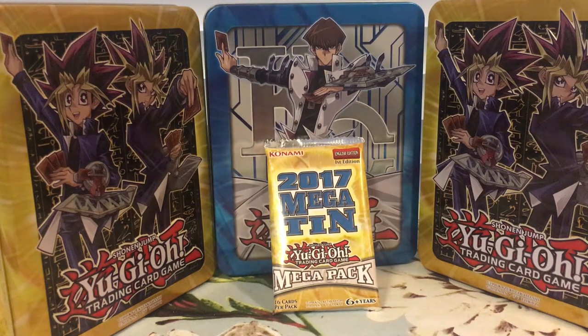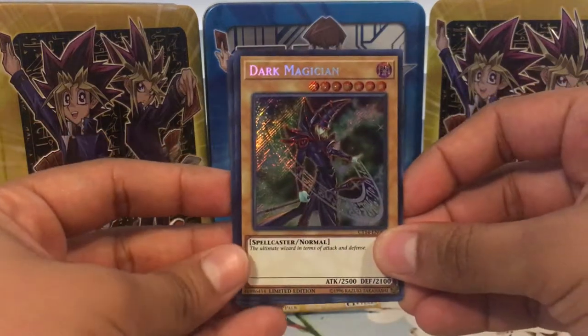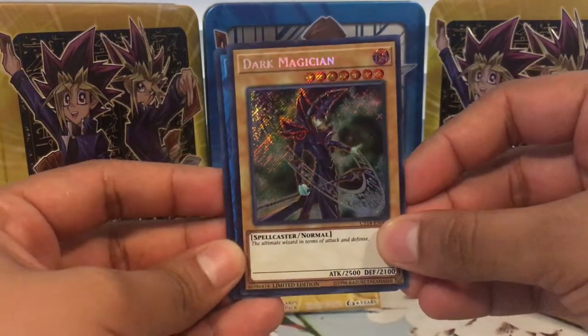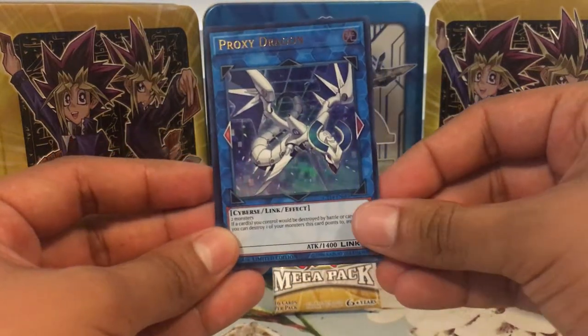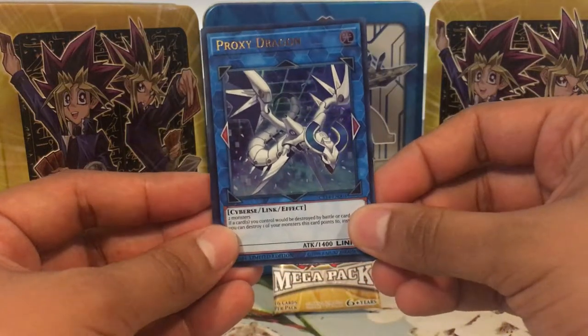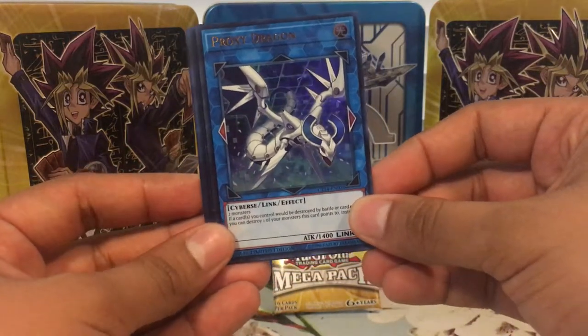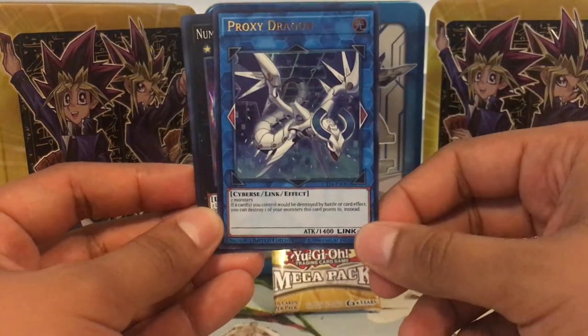Alrighty then guys, we're just gonna begin — we're gonna start showing off the promos that come with each tin. So it comes with a few promos and then three packs each tin, and we're gonna be opening three of them today. The promos — quick little view — we got Dark Magician, a cool secret rare version, and Proxy Dragon, a really awesome link monster. If you're not current with the format, you now need link monsters to summon anything from your extra deck unless you're only summoning one.